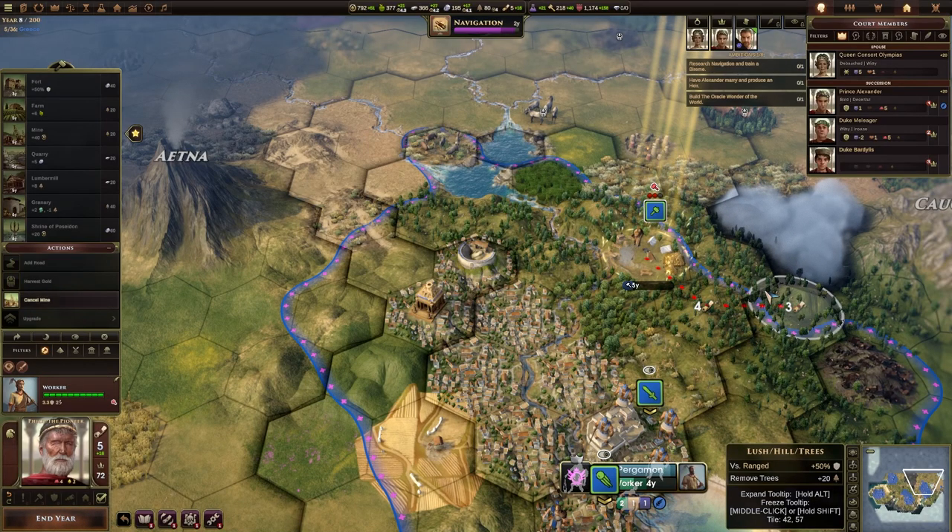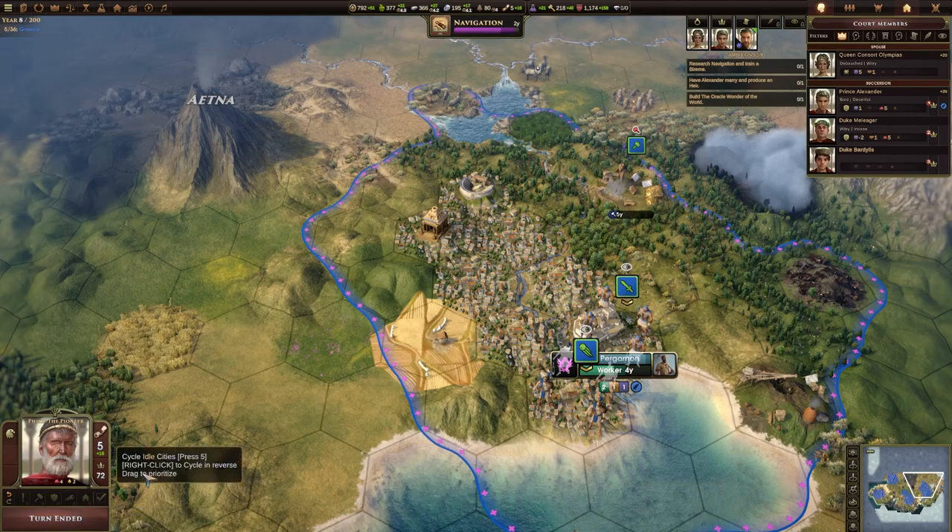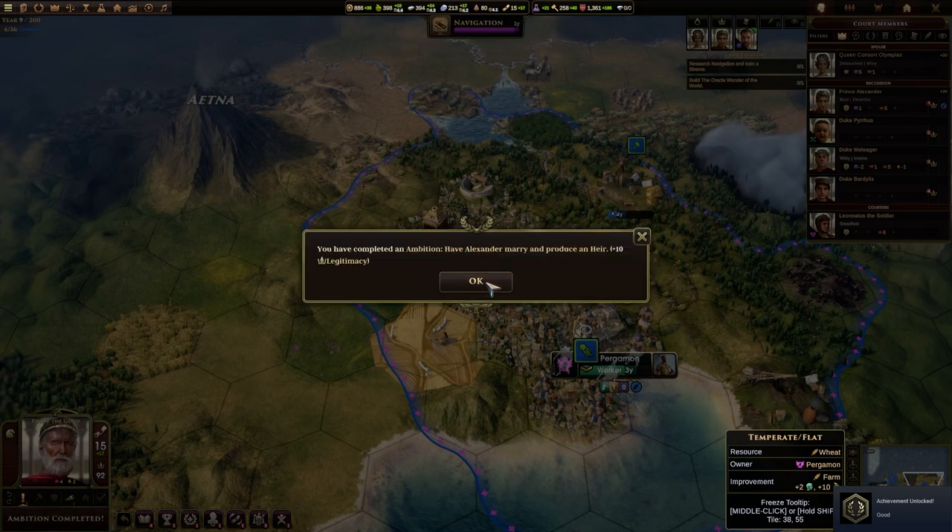Hello there guys, it's me UnstableVoltage. Welcome back to episode 6 of Old World Tutorial. We are on the 5th tutorial, which is probably going to be one of the longer ones because we're essentially trying to win a game, although we've got fewer ambitions to get here than we would in a full game.